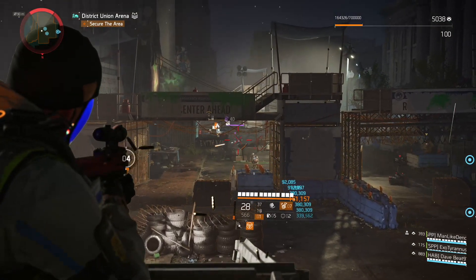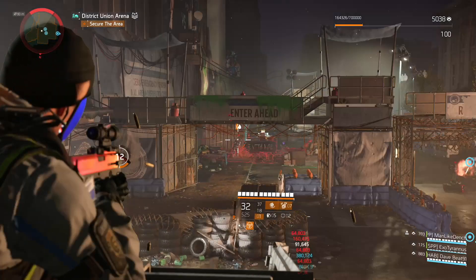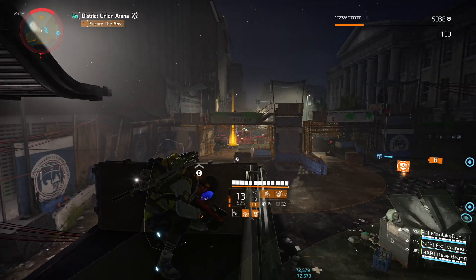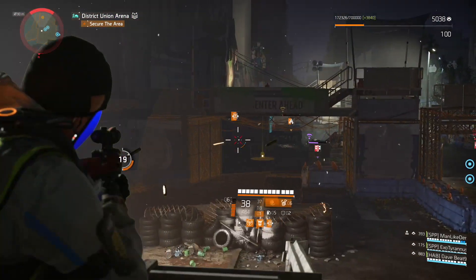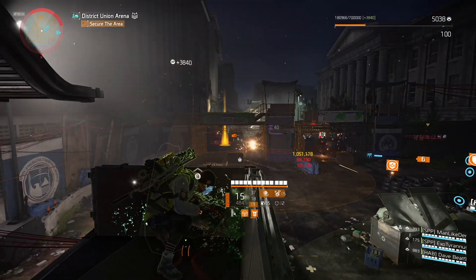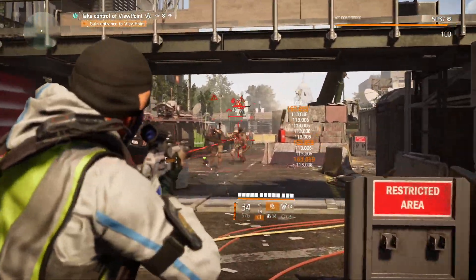This setup will work on legendary difficulty. On heroic difficulty it depends on your preference. Check out this mayhem — the fire starter seeker mine has insane burning duration. Even though legendary enemies have decent resistance, they will burn forever and spread status effects across the map, which gives you your seeker mine back by itself.